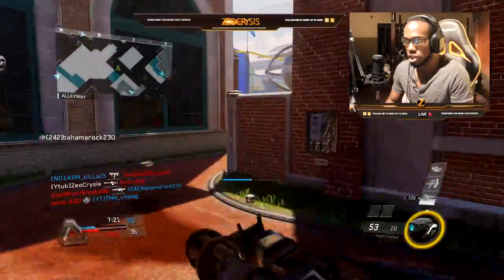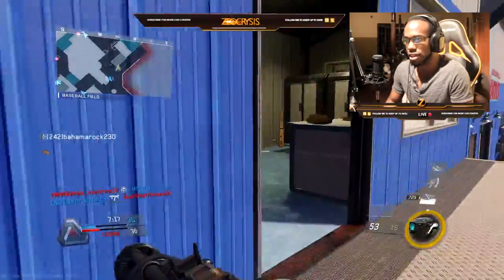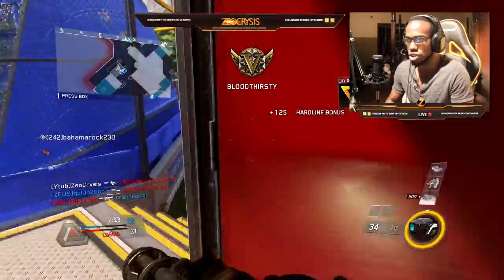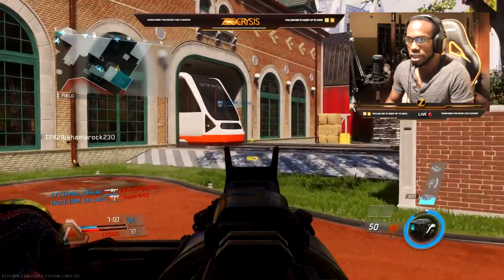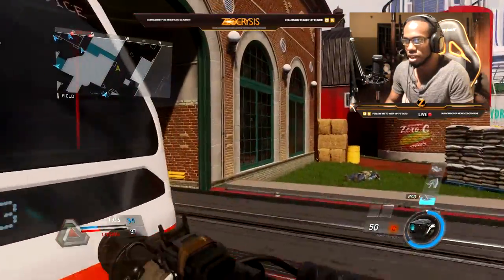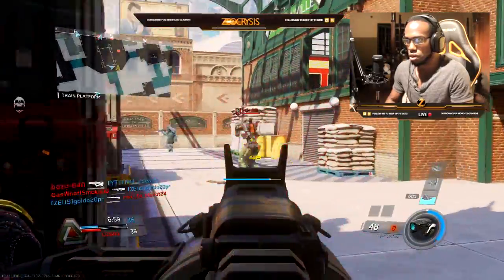One thing I realized with this weapon: jump shotting gives you an advantage because the fire rate takes such a long time to build up. Jumping actually gives the weapon time to build up. I play grounded most of the time and using this gun grounded does not really help me because I get outgunned by every weapon — ARs and everything.